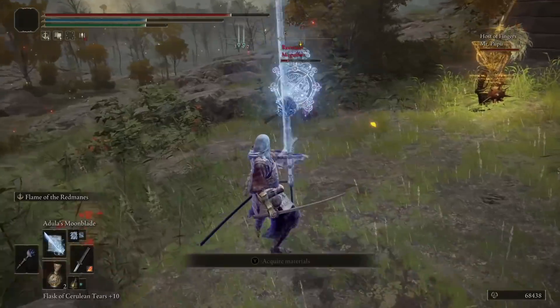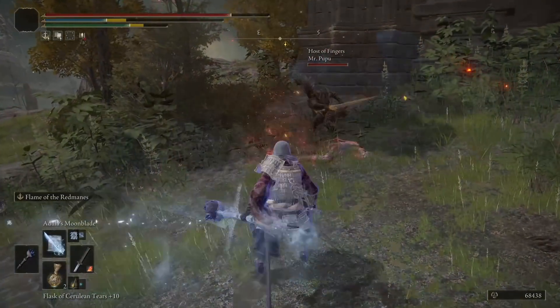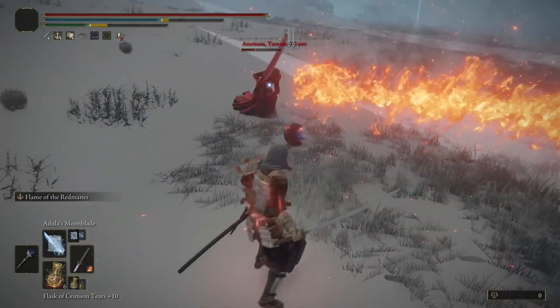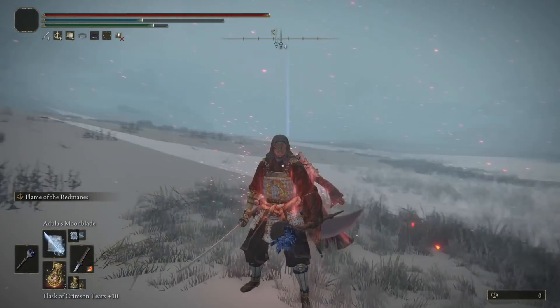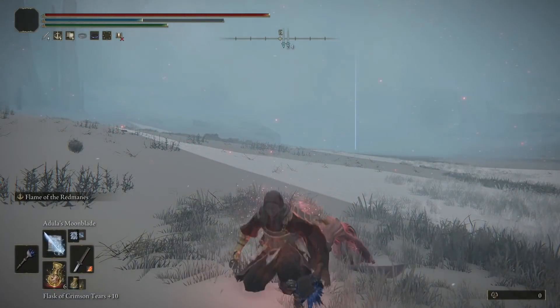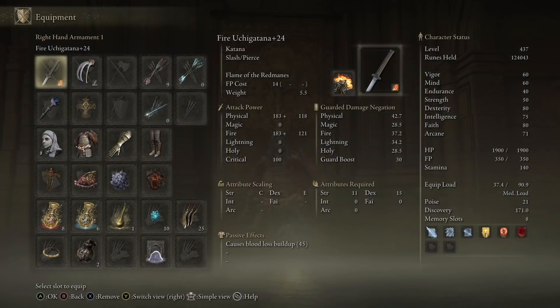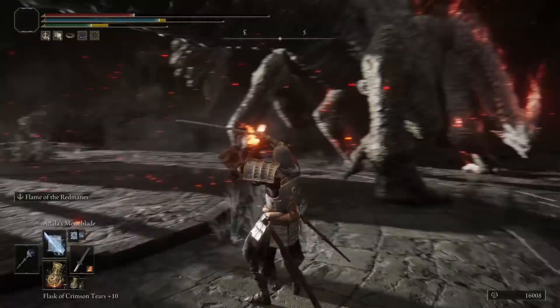My Moonblade spell is absolutely insane. It works in PvP as well. It has nice range. This is the full package, guys. If you are looking for an amazing build which works everywhere, this is it. Really strong. Fire is kinda underrated in this game. The Ash of War on my Uchi Katana is absolutely beautiful — Flame of Red Man. Absolutely dope Ash of War.